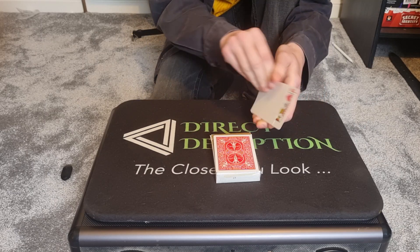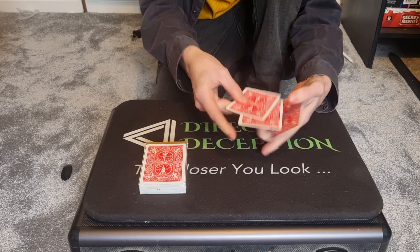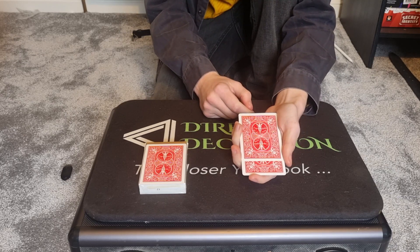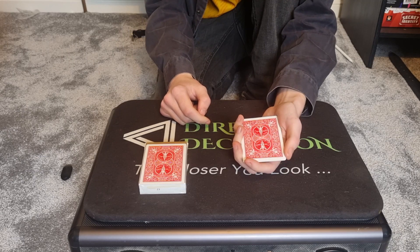So we place one of the blank cards down, and I'll leave the Jack of Hearts in the middle of the deck — sticking out slightly, just like that. I'll slowly square it into the packet, just like that.